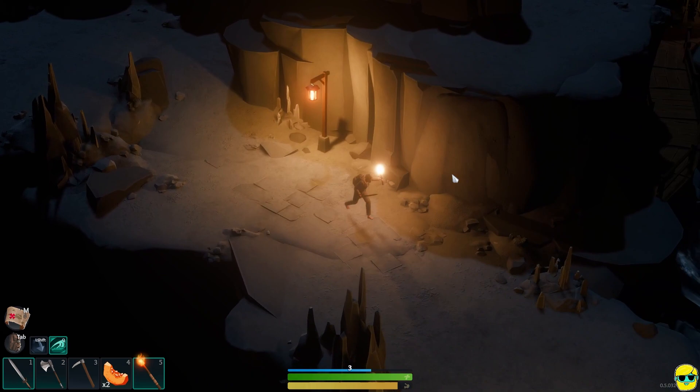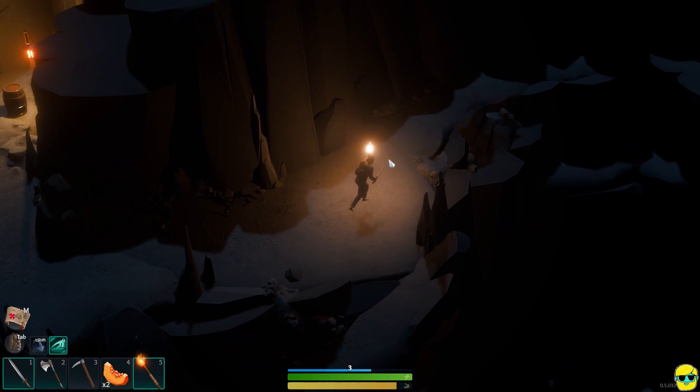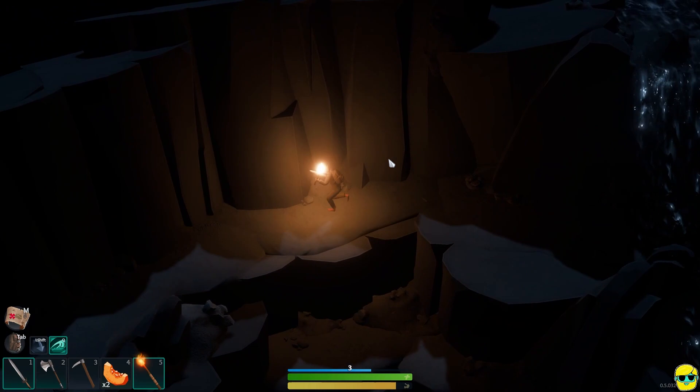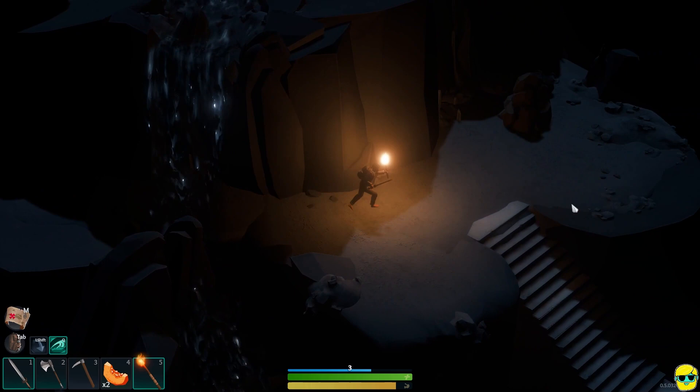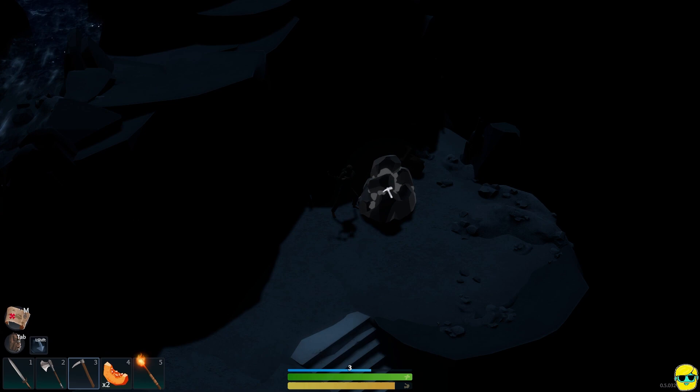Well, I'm back here in the dungeon, and I'm ready to try to make some progress and see what we can find. I went this way before under the waterfall, and let's keep going this way. I had done a save on exit, and I think I was here. When I did save on exit, it started me back at the beginning of the dungeon, so I'm just kind of getting back to where I was — no problem.